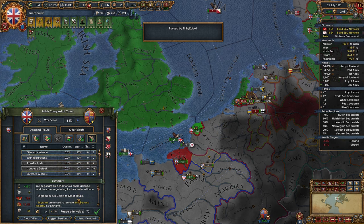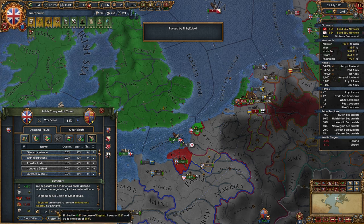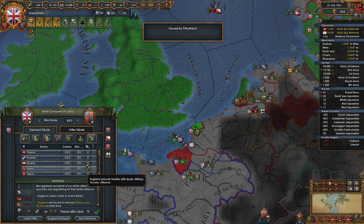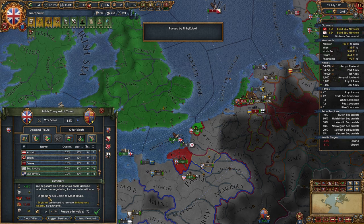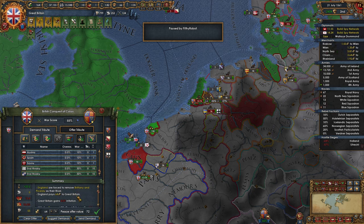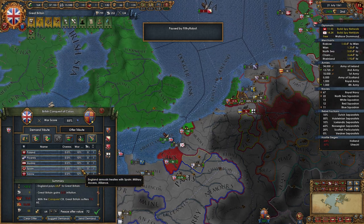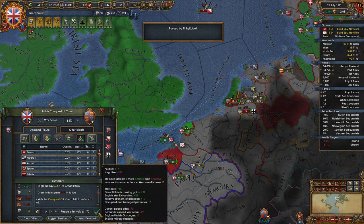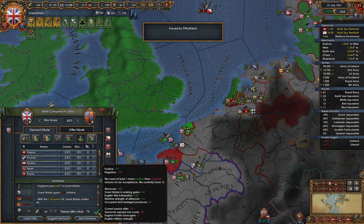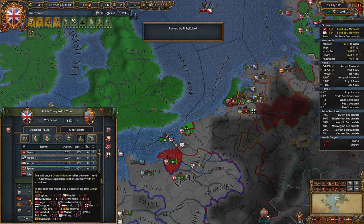So what you're telling me is you want to chicken out? Yeah, that's totally fine — I'll let you make fun of me. I'm looking at a much simpler, more reasonable peace deal: we take Calais, 64 ducats off him, make them end their rivalries for more prestige. It's a 72% peace deal, only 13 aggressive expansion — basically nothing.